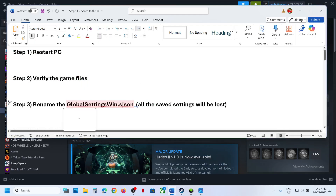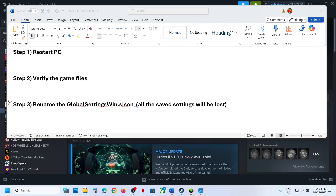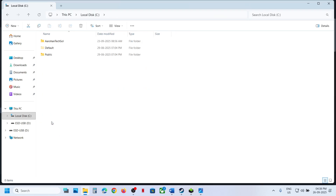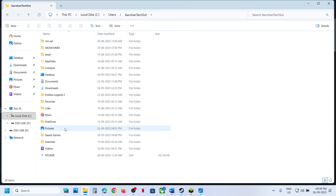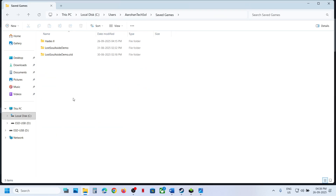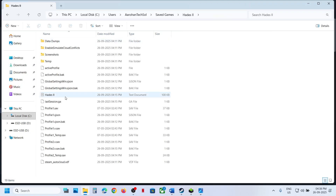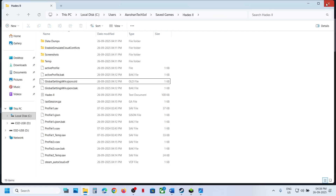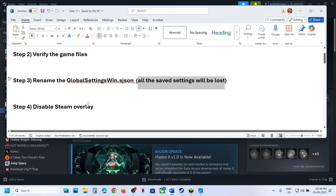The next step is to rename the global settings JSON file. When you rename this file, all saved settings will be lost. Open File Explorer, go to This PC, open C drive, open the Users folder, open your username folder, open Saved Games folder, open the game's folder, find the file, right-click, click Rename, rename it, click Yes, then relaunch the game and check.